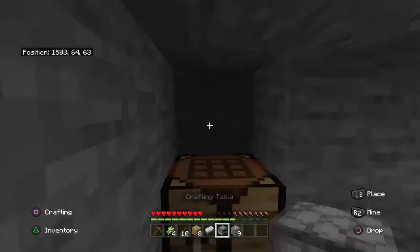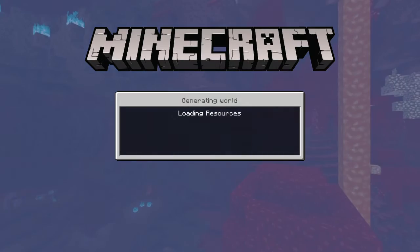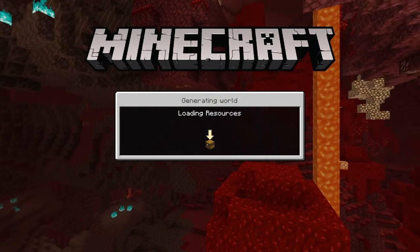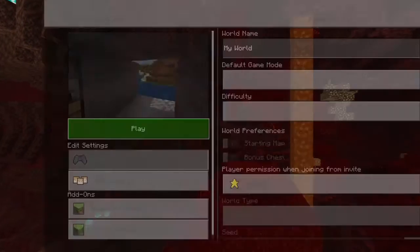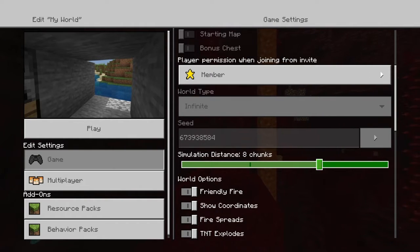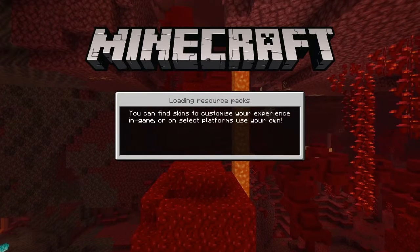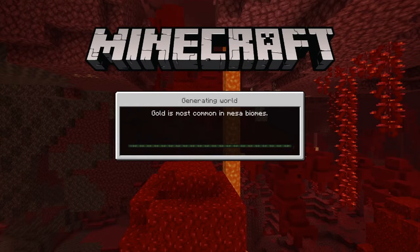Let's make the furnace and put it there. Before I continue, I'm going to show you guys the world seed. Adventure is now unlocked for this world. Here's the seed: 6, 7, 3, 9, 3, 8, 5, 8, 4 — just for any of those who want to play along.